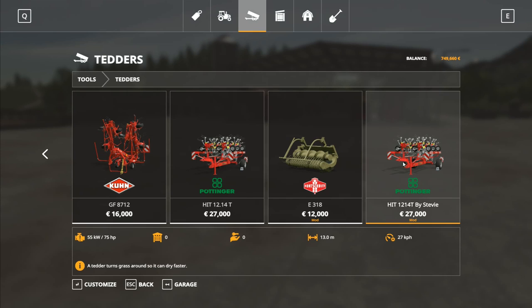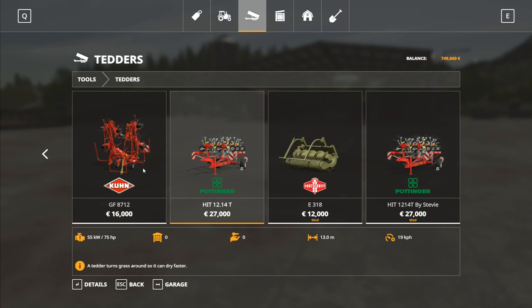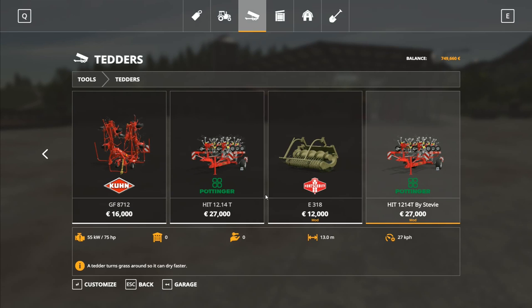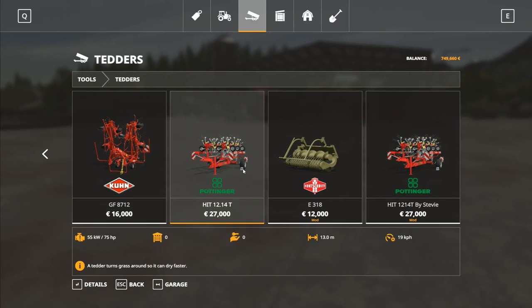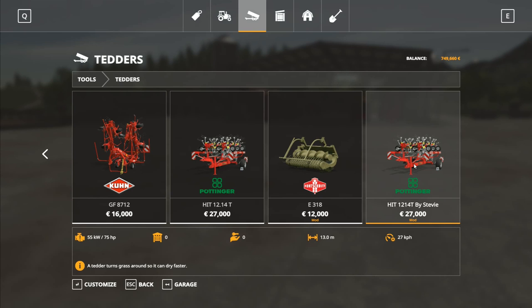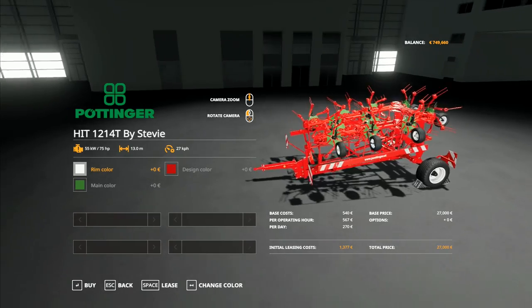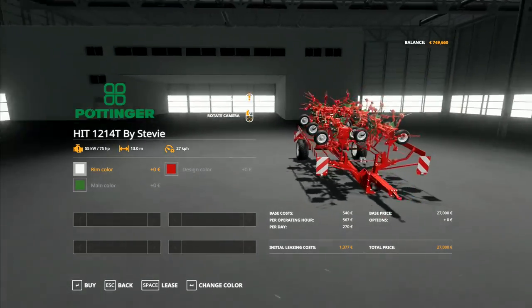The Stevie one is 13 meters wide and does 27 kilometers an hour; this one does 19 kilometers an hour and is also 13 meters. I thought there was another one - a Lely one - but no, that must have been FS17 and we didn't carry it over. So we'll use this one here. It does 19k - the Stevie version is faster - and you have the ability to change the colors on it as well, which I think is quite cool.